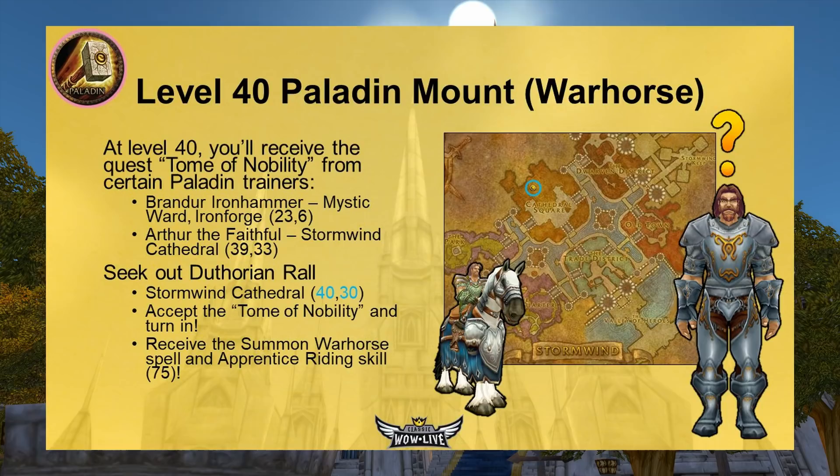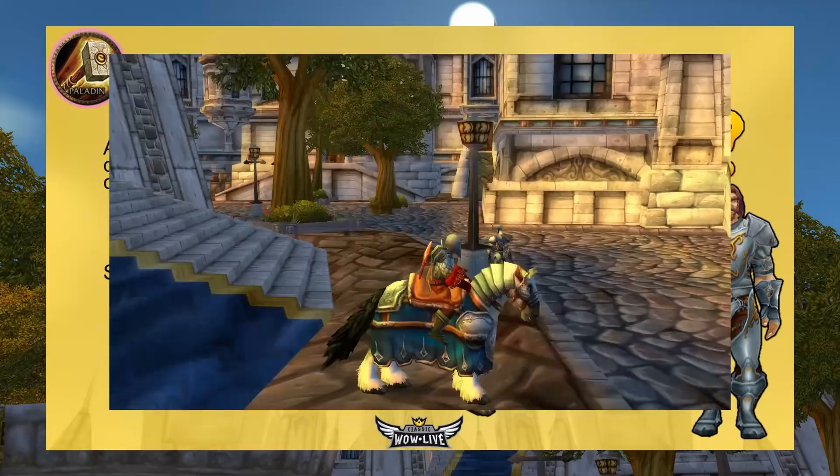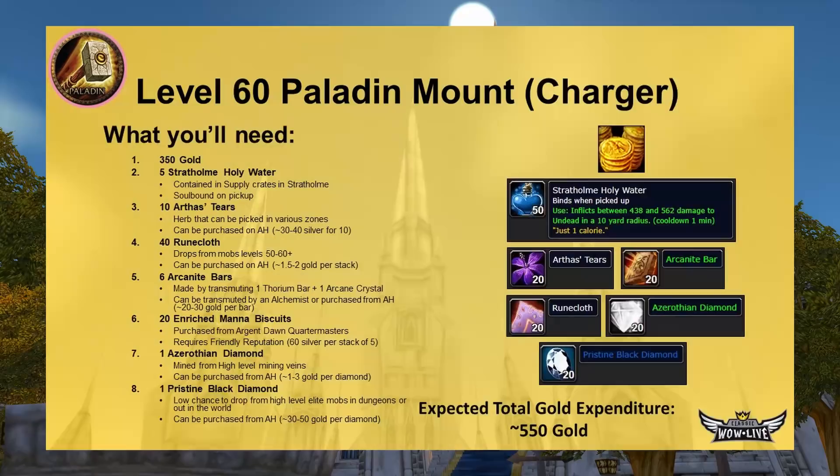Let's cover Paladins first. The level 40 Warhorse is very easy to get. At level 40 you'll receive the quest Tome of Nobility from either Brandur Ironhammer in the Mystic Ward in Ironforge at 23,6, or Arthur the Faithful in Stormwind Cathedral at 39,33. They'll direct you to Duthorian Rall, located in Stormwind Cathedral at 40,30. You can go right to him, accept the quest, turn it back in, and receive your Summon Warhorse spell and Apprentice Riding skill (75).